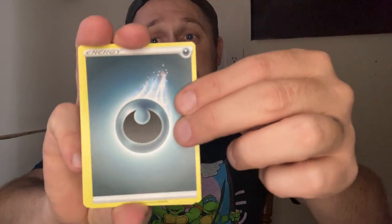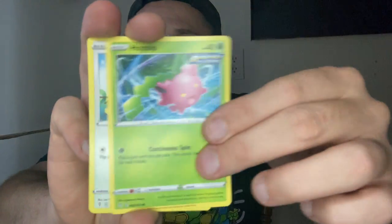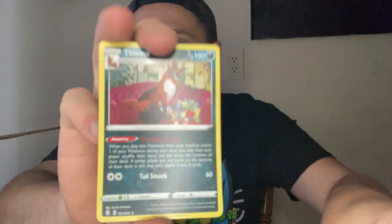Evolving Skies — I like this set. I heard this set is supposed to get a reprint at the end of August or sometime. So you may be able to find some Evolving Skies soon. We're hoping for that Umbreon or that Rayquaza. Three trainers right in a row! Swablu, Zorua — the Weavile. Code card for that one.